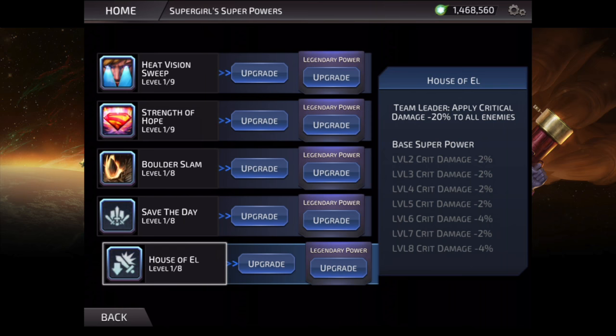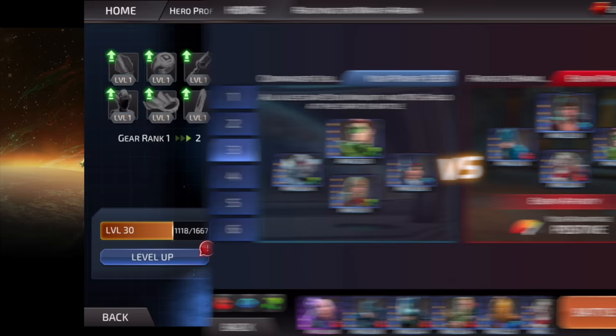Moving on to her team passive, we have House of El. This ability applies a minus 20% critical damage to all enemies, going up to 34% when maxed out. It's not the best leader ability in my opinion, but it's useful in certain circumstances — especially in PvP, which has a lot of critical hit characters like Harley Quinn, the Joker, Green Arrow, and others. So this ability is useful in those situations.